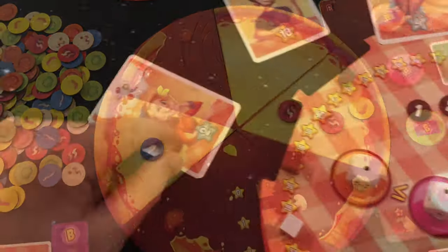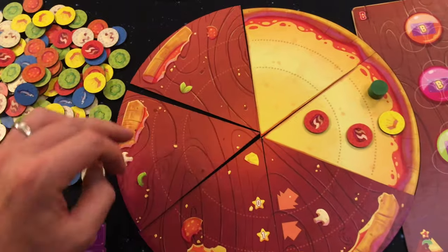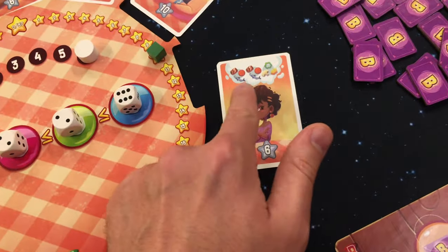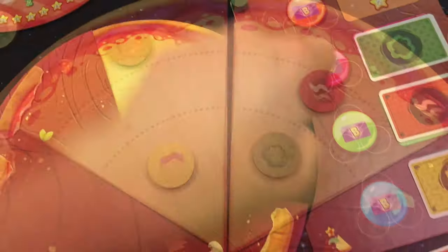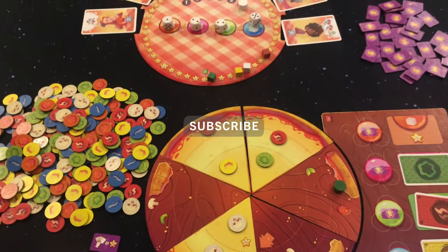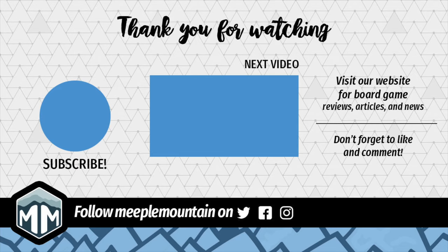Out of Amusa's three new titles, Pizza is the bigger box family game that also seems to be the most complex of the three, although each of them have something different and special to offer. So get ready and toss some dough, shred some cheese, and grab your family and friends to play Pizza by Amusa Games. Again, this is Board Game Brody. I hope you enjoyed this video — stick around and check out some other board game reviews to see what you might want to get to the table.